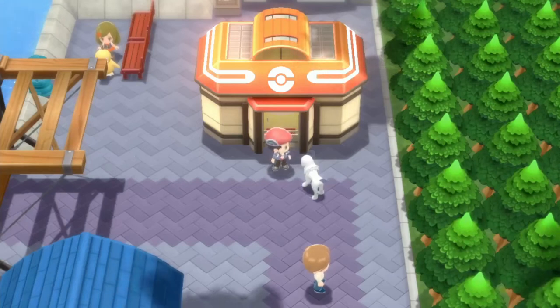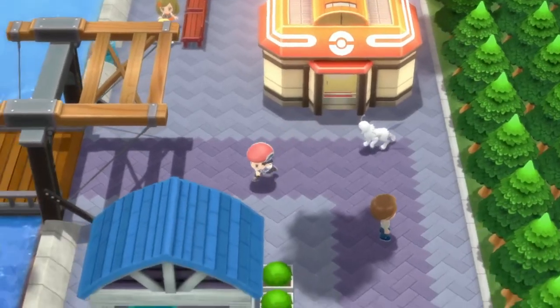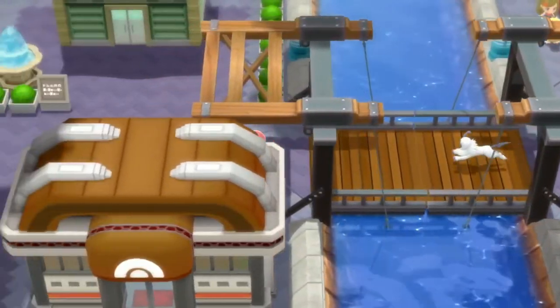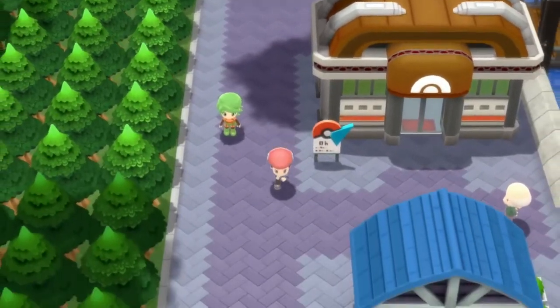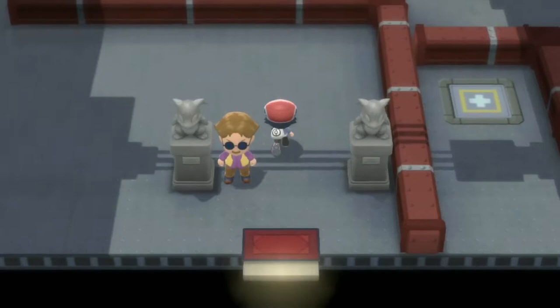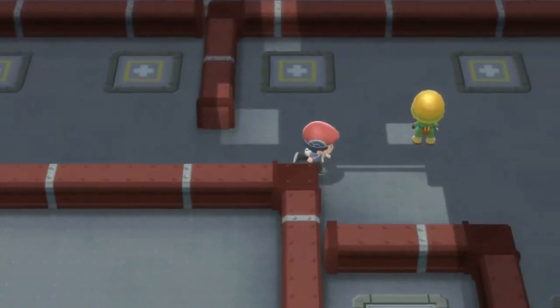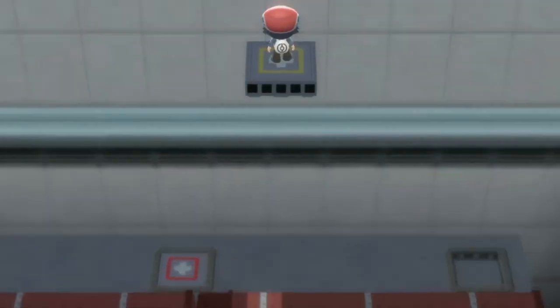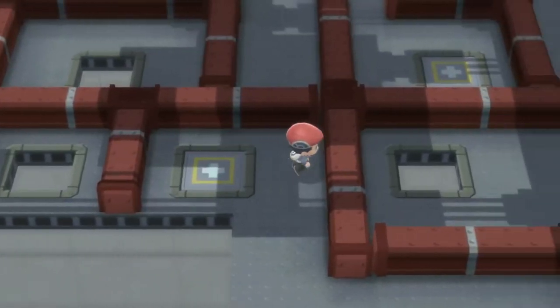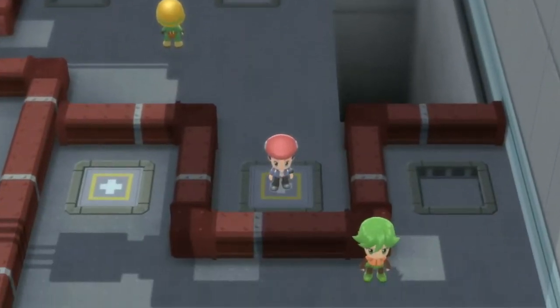Hey everybody, welcome back to part 52 of Pokémon Brilliant Diamond Shining Pearl. Last time we made it back to Canalave City for the gym leader rematch. It's Byron, the steel type leader, so we're probably gonna end up using Breloom's substitute tricks, and we have Gyarados as well as Garchomp with Earthquake — we're pretty stacked.